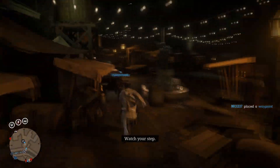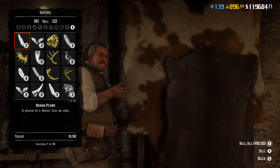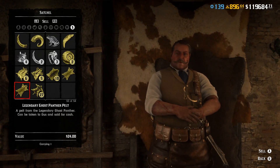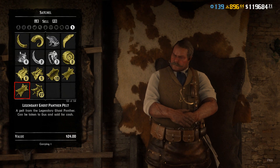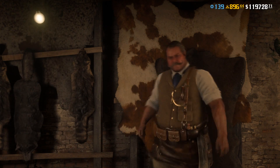Here we are then arriving at Gus. I'll show you me selling the pelts right here. The prices are: you get $24 for the Ghost Panther Pelt, and $20 for the Legendary Night Walker Panther Pelt.